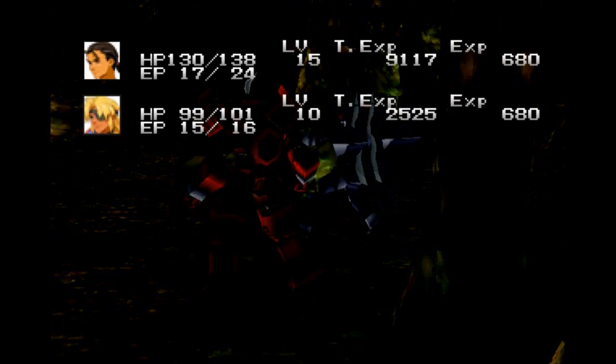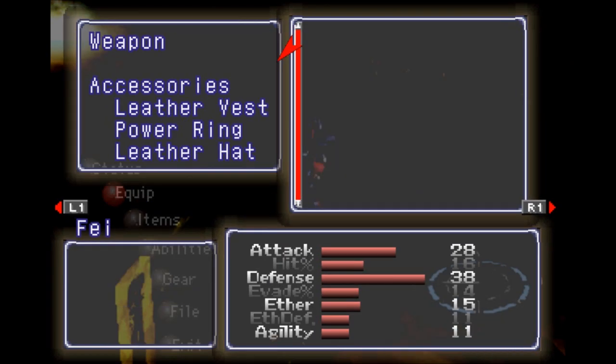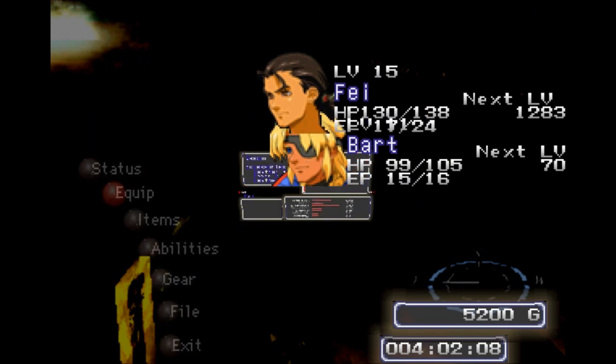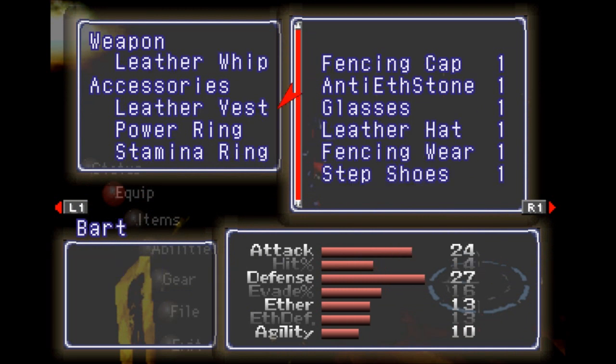Now you see why I don't really like this battle system. Bart does level up though, and we get an extra AR. Let's go ahead and start putting that kind of stuff on our gears. Let's see what Bart's got right now — he's got a leather whip and red mail, which is a hell of a lot of defense. Guess what you're getting? Fencing mail. He gets your red mail and you can have the leather vest. Power ring and stamina ring — I guess they can stay.